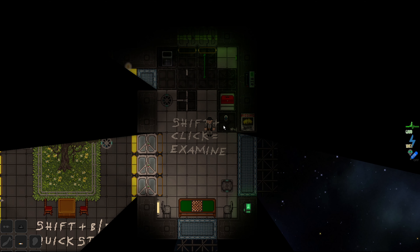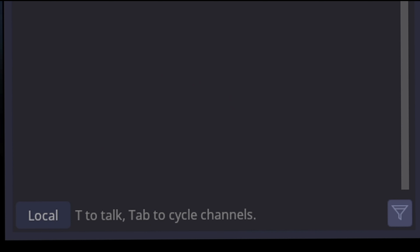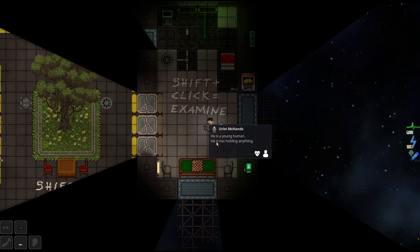Objects can be examined further. For example, you can Shift-click a headset to see what type of channels you have access to. To use a radio channel, just press the colon before you type in chat — for example, typing in the service channel will broadcast to everyone on service radios. Shift-clicking is also really useful for examining other things. You can Shift-click yourself to read your own ID and check your obvious health statuses.